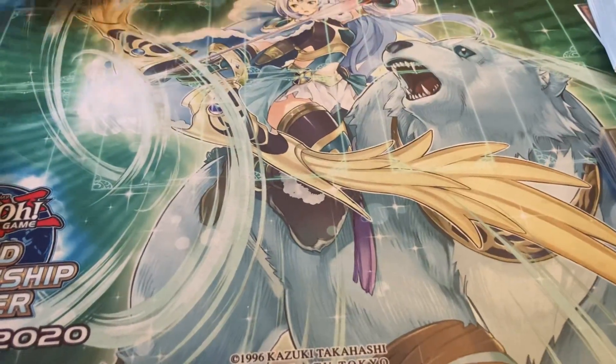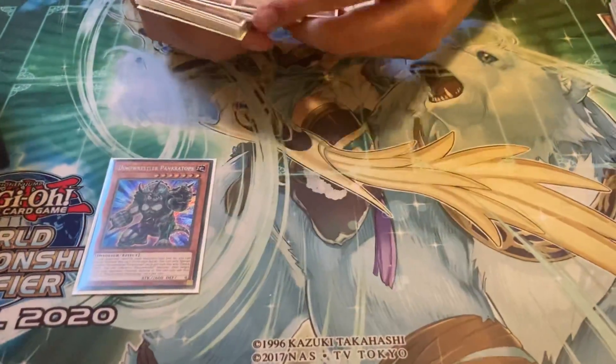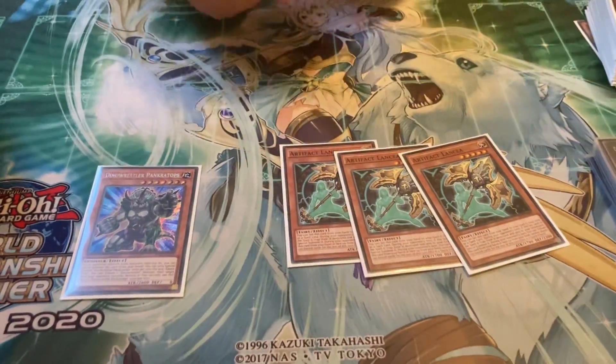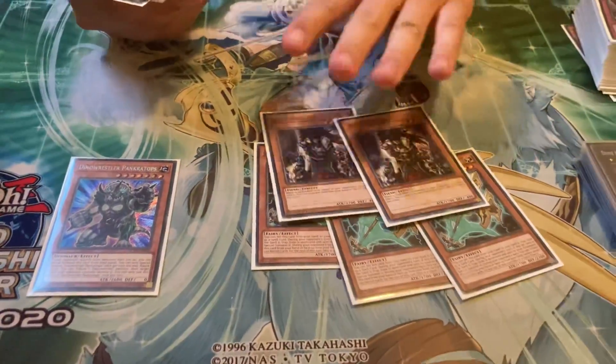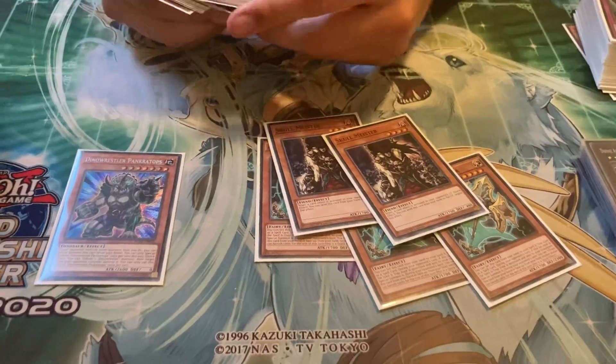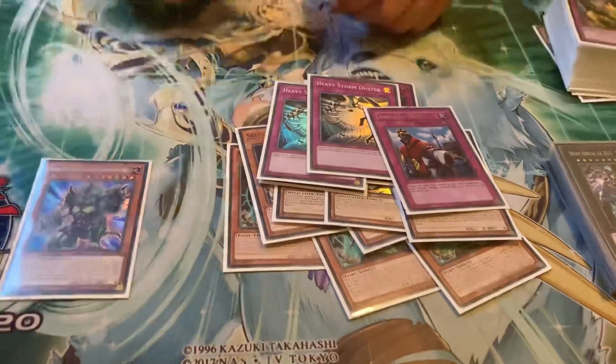For the side deck: Pang, because it's a good going-second card, and then 3 Lancia — really good versus Tri-Brigade and Dinosaur. Really strong versus Drytron and Tri-Brigade. And then back row cards. That's it.